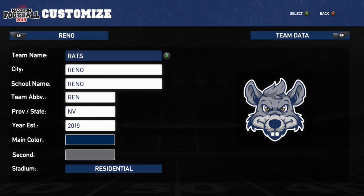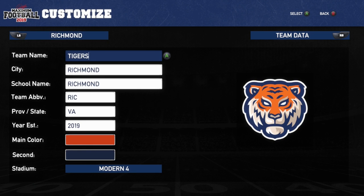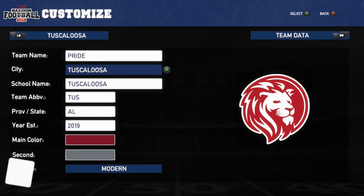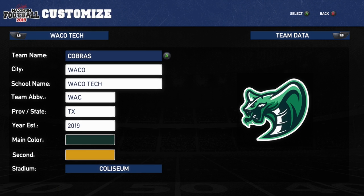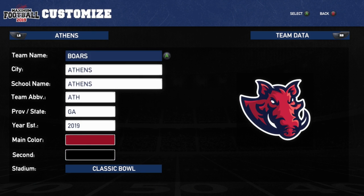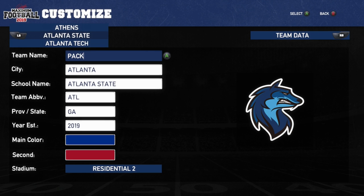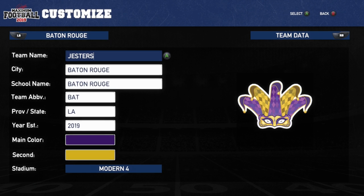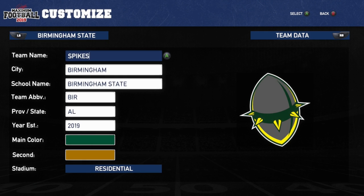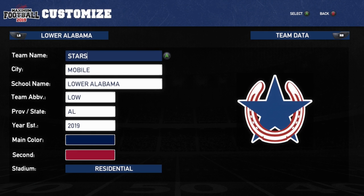It's basically the real NCAA colleges with knockoff names — Reno is the Nevada Wolf Pack but called the Reno Rats. Richmond I believe is Virginia, but it's the Richmond Tigers. Tuscaloosa Pride is obviously University of Alabama. Athens is supposed to be the Georgia Bulldogs. Atlanta State I think is Georgia State, Austin is obviously Texas, LSU is obviously Baton Rouge — you guys get the point.